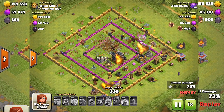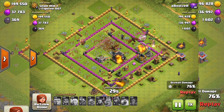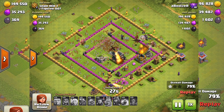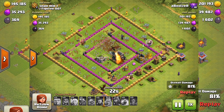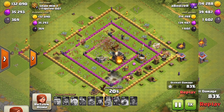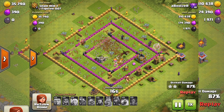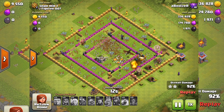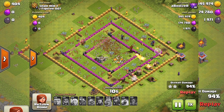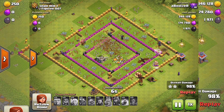So we have a new Clone Spell level 5 at Town Hall 11, and Clone Spell levels 1 to 5 capacity increases. Clone Spell level 3 is now available at Town Hall 10, which is really impressive. I'm currently Town Hall 9 so it won't matter to me unless I upgrade. We also have a new Freeze Spell level 6 and a new Heal Spell level 7.